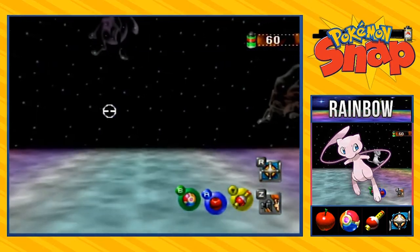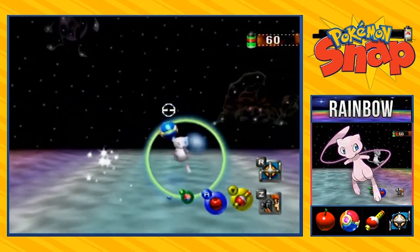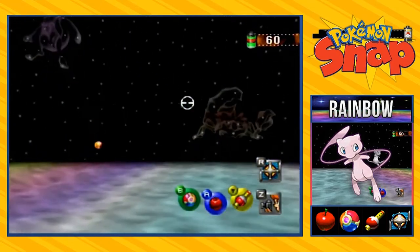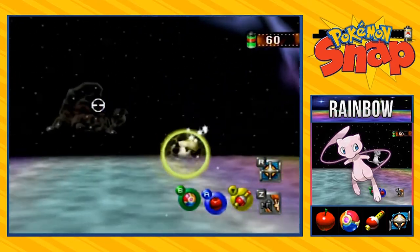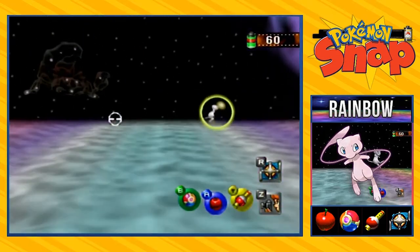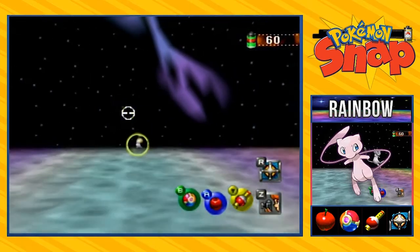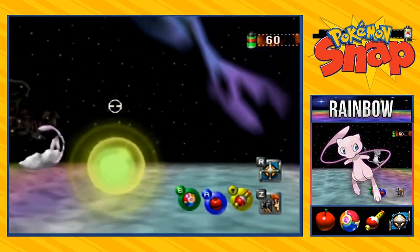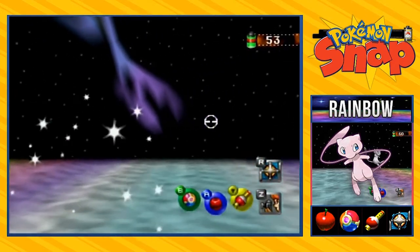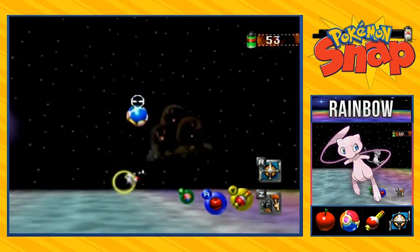Back when I was a kid I thought that was it and you just take a picture of Mew wherever it went. But I didn't realize that you can actually hit Mew with the pester ball again — you hit it three times, then you have to hit it an extra three times. If you miss it, well you're out of luck. There's one, and there's two. If you try to shoot it early it's just going to turn on its barrier like Magnemite and not work.